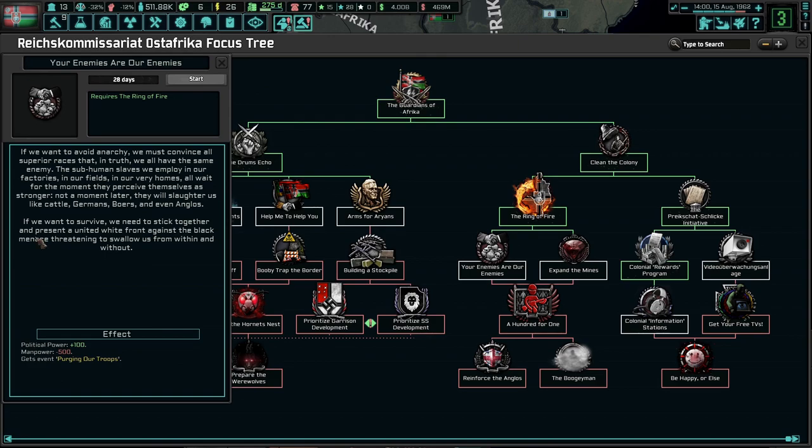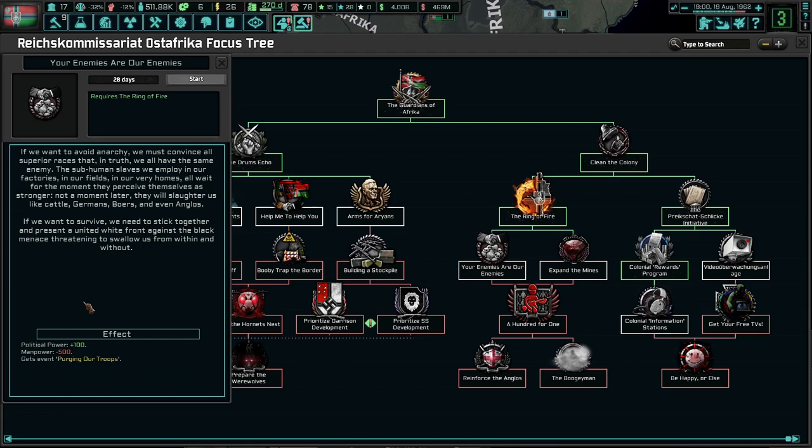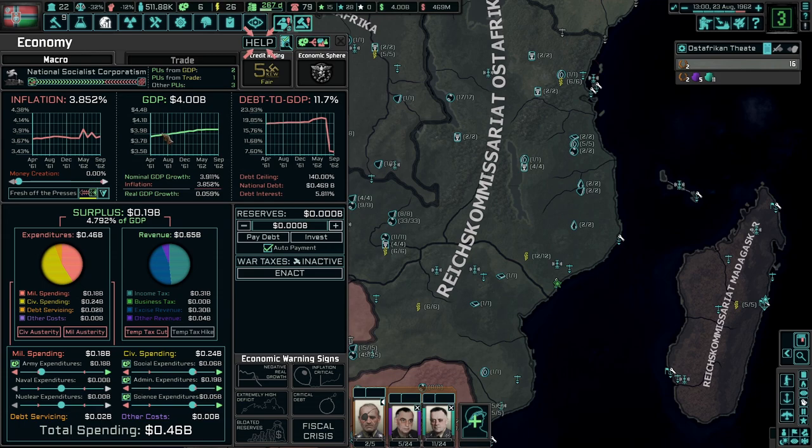Your enemies are our enemies: if we want to avoid anarchy, we must convince all superior races that in truth we are all the same enemy. The subhuman slaves we employ at our factories, fields, and homes all wait for the moment they perceive themselves as stronger - not a moment later, they will slaughter us like cattle. To survive, we need to stick together and present a united white front against a black menace threatening to swallow us from within and without. That's not good. Deliver points for yourself. Slight growth - really kind of stagnated here, but whatever. So slow.